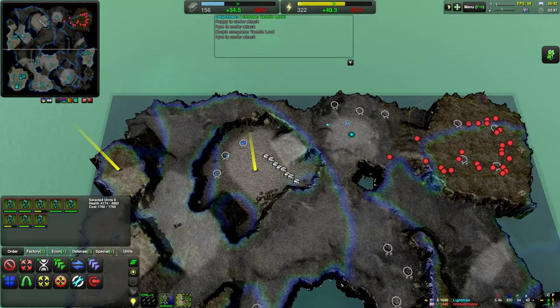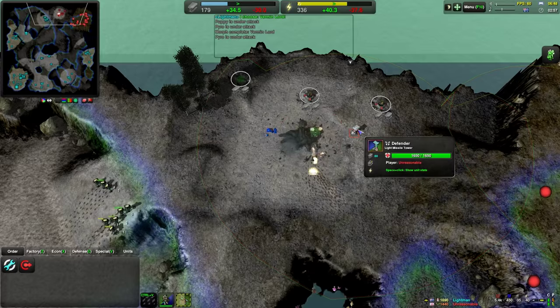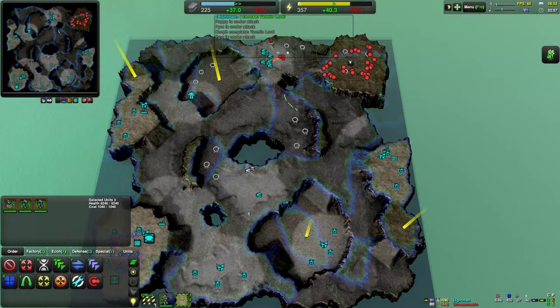Apparently now commanders can be built by the Strider Hub, actually. Have to be a bit careful, it seems. What a problem. We should be able to outrange these things pretty easily.